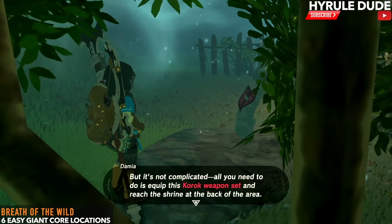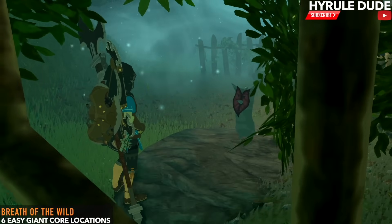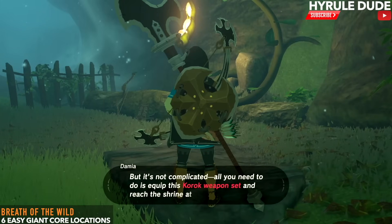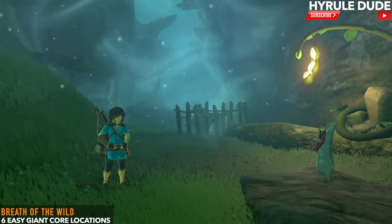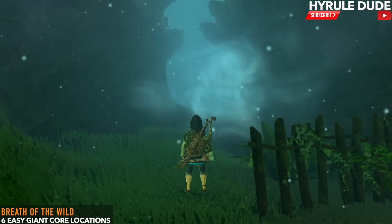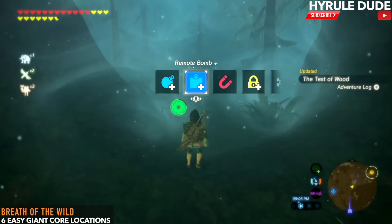Demnia challenges us to a shrine quest where we have to carry the complete Korok weapon set — a shield, a bow, and a sword — completely through the forest to the next location without changing any weapons. It's actually pretty easy. There are a bunch of fences throughout the forest; just make sure not to jump over any fence and you'll be fine.